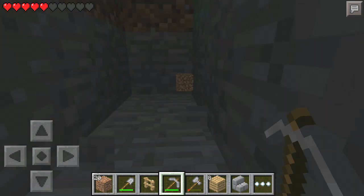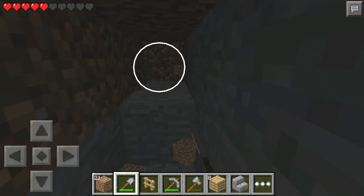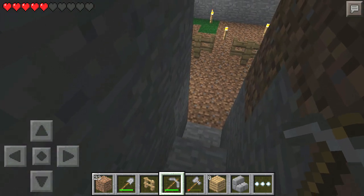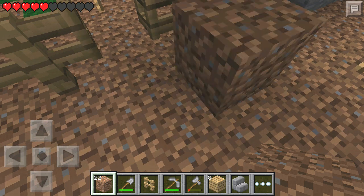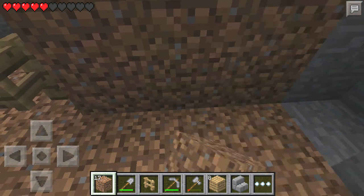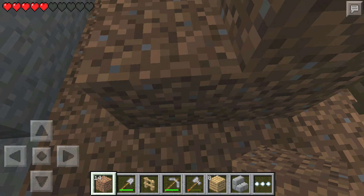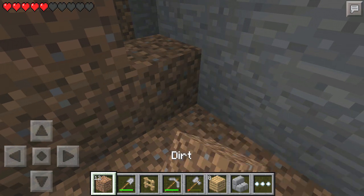I'm just going to dig back a little bit here, maybe one more block. The idea is they'll come through here and then into that fence gate. To keep them from going elsewhere, I'm just going to block this area off. Let me move outside before I do that.